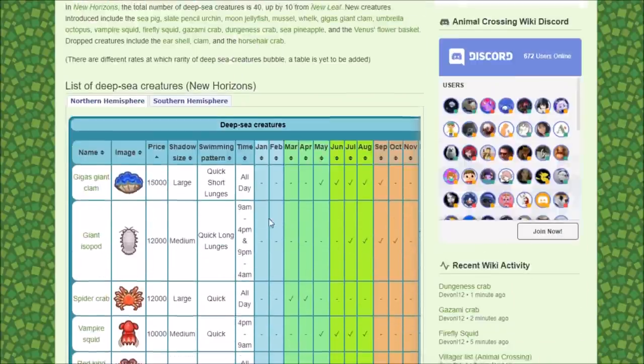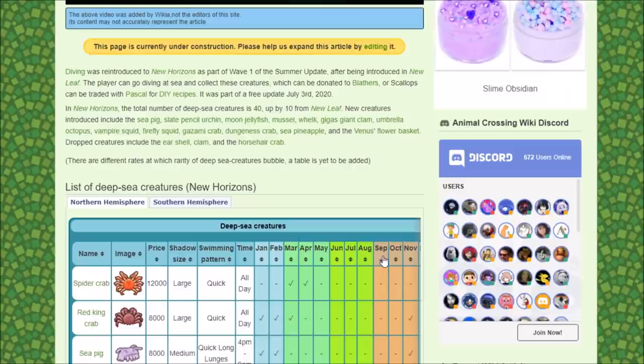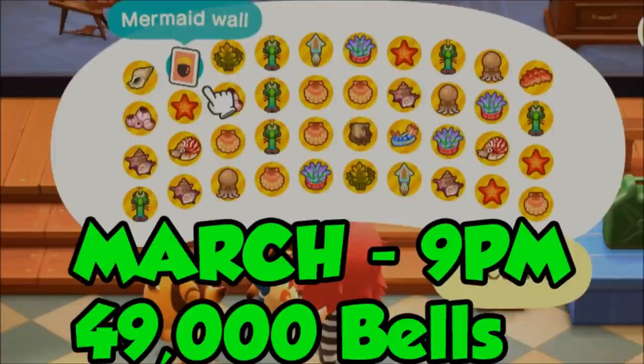After doing a little research, I wanted to try out different dates and times to see if there was a better way of getting more money while hunting sea creatures. What I found was that in March after 9pm, you can make about 49,000 bells for a full inventory. This includes an extra ~1,000 bells average from what you get from Pascal — the mermaid wall and other items — but March is kind of okay at 49,000 bells.